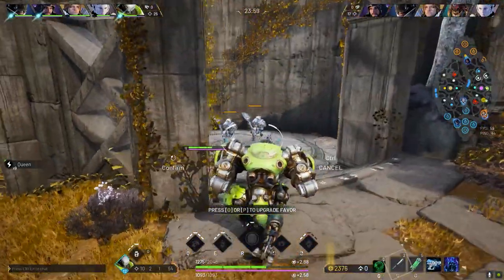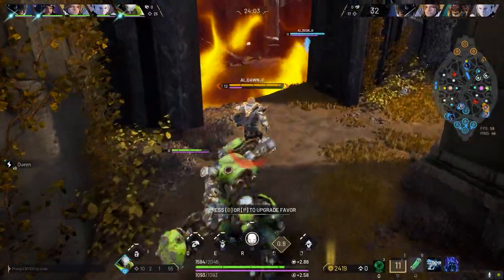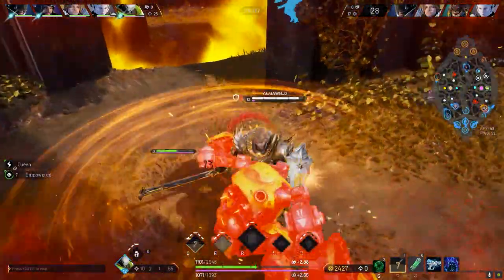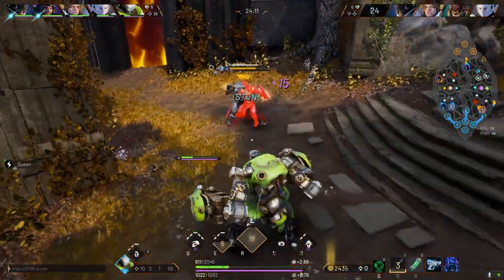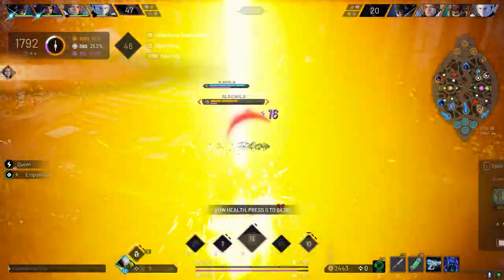The second thing I discovered is that while his abilities proc most items that have ability on-hit effects, Matter Limiter doesn't slow. Eldritch Flame applies the damage over time, Cursed Remnant applies trauma, but Matter Limiter doesn't slow. This should proc on both heroes and minions, but it just doesn't.